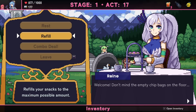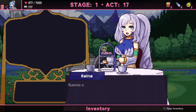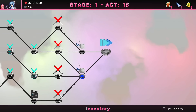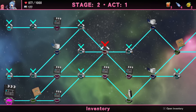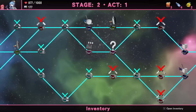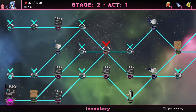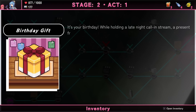Health is looking okay so I'll just refill my snacks because they'll heal me anyway. Moving on — I thought there was going to be a boss fight but that's just stage two. There's an actual question mark event. Bottom path has an event shop. I like the bottom path. It's a birthday — while holding a late night call-in stream, a present from a friend arrives.